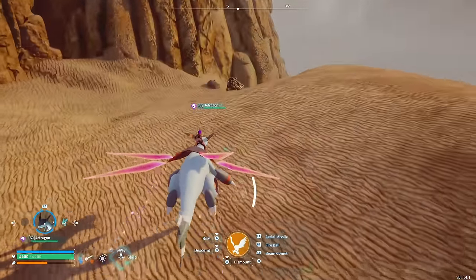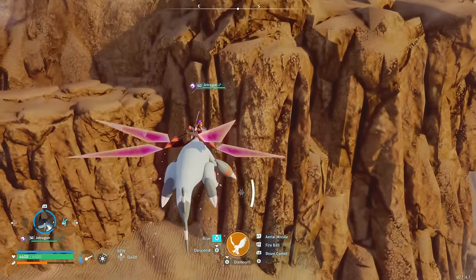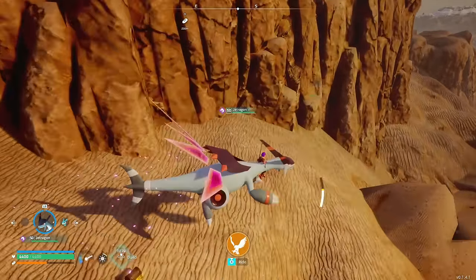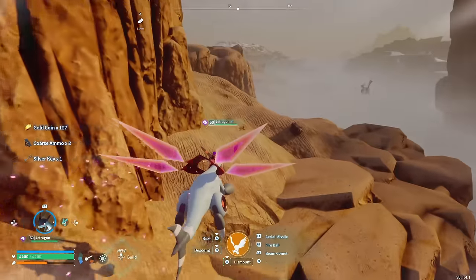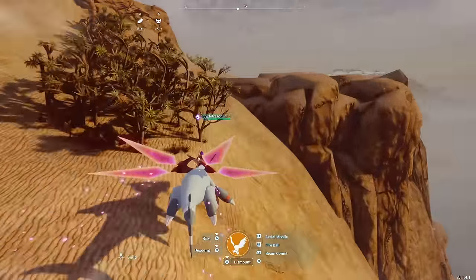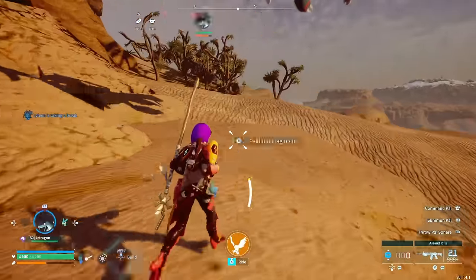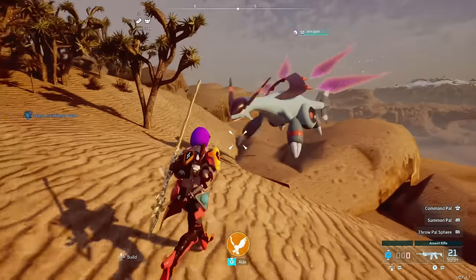They added some improvements to the base as well. You can now allow or disallow certain work tasks for base pals at the monitoring stand. You can also use the chest filter to select what type of chest you want. You can now craft items and transport items by crafting facilities. You can also connect stairs facing upwards - one of the biggest building problems - and roof pieces can now be directly connected to foundations. Triangular walls can now be connected to stairs as well.